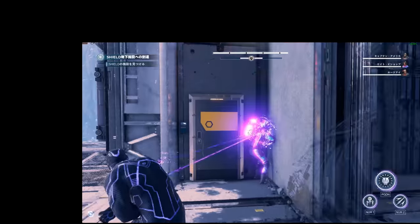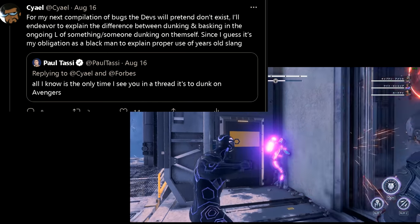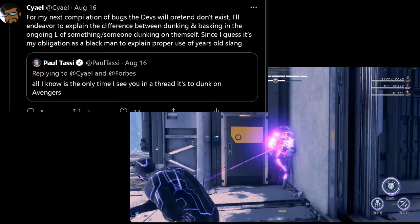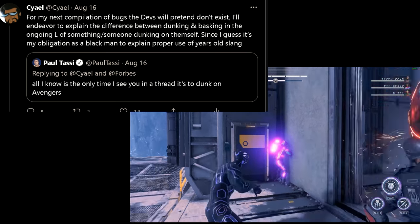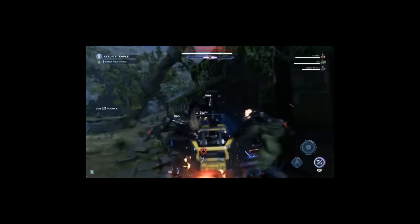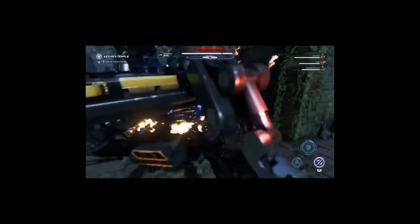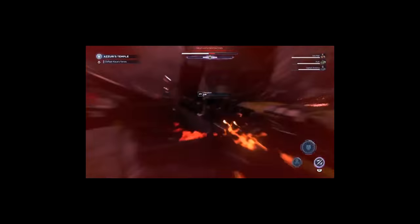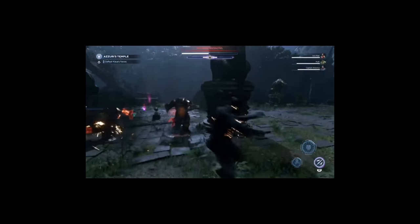Paul Tassi over here implying, with decade-old black slang, that this game needs my help to — quote — dunk on it? Listen carefully: Marvel's Avengers is so incredibly talented at dunking on itself that it can float the ball telekinetically into the hoop. It doesn't need anybody's help.